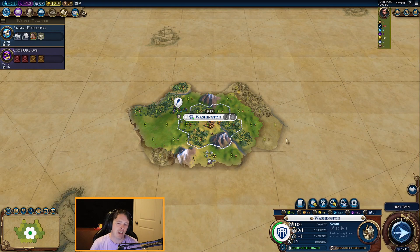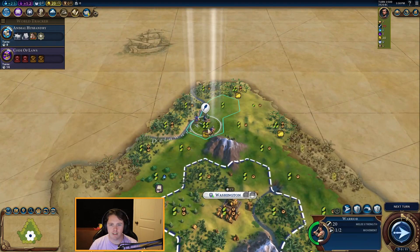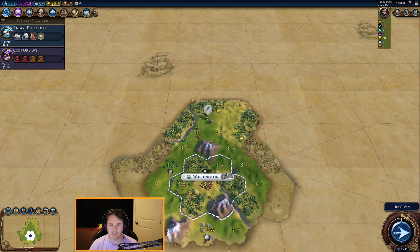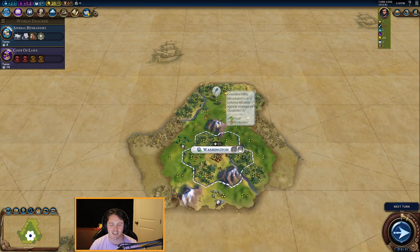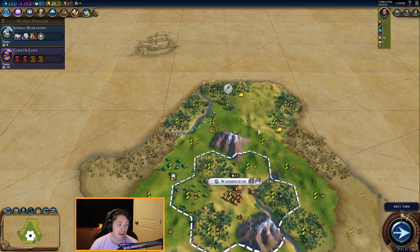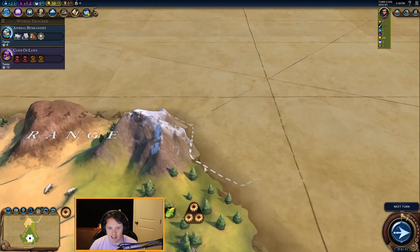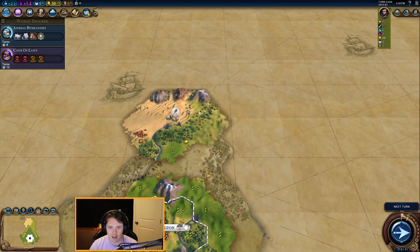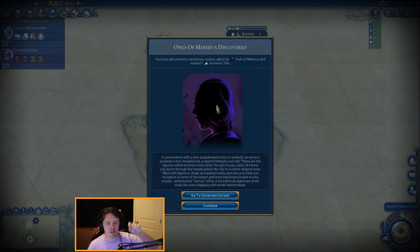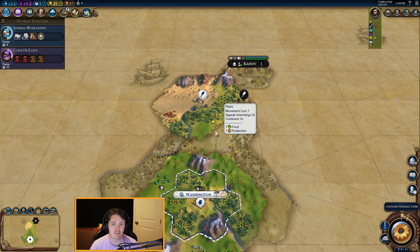We've got city states to first meet for the extra yields, civs to meet, places to see. I'm going to keep my warrior on this side of the river. These banana tiles are great — the only problem is I don't want to build plantations as Washington to lose the loyalty. Things like camps on the honey will be great though. We spotted something — and that's a first meet! That is Owls of Minerva. I don't think we're going to go Owls this game; I much prefer to have vampires, although we do get an extra wildcard policy slot at some point.